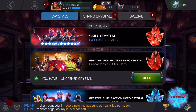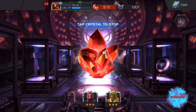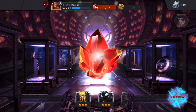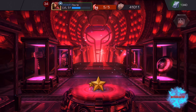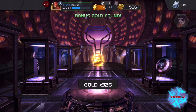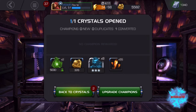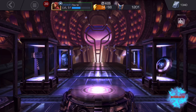Let's open this greater iron faction hero crystal - it guarantees a three-star hero. Look at all the three-stars. Yellow Jacket - okay, so his abilities and weapons are at 41. That gives me another 55 four-star hero crystal shards. Hopefully after this one I'll be able to spin a four-star hero. Let's see - not for sure yet.